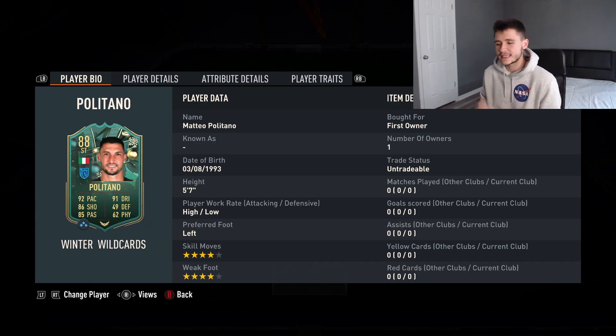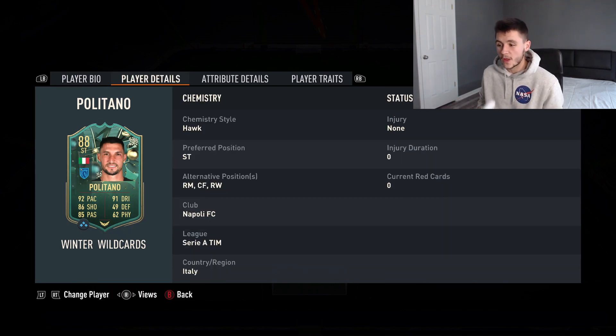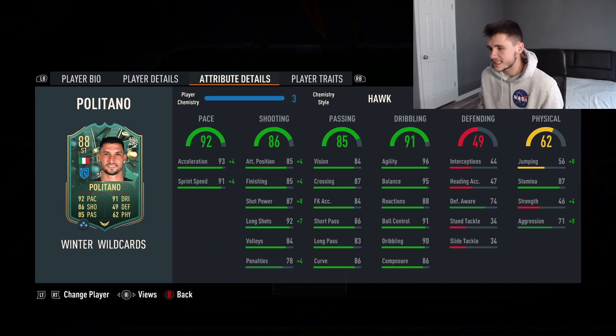Politano is an 88 rated striker from the Serie A, 5'7", high/low work rates, left footed with four star weak foot and four star skill moves. Looking at his alternative positions, there's a lot of versatility — he can also play right mid, center forward, and right wing. His attribute details show 92 pace, 86 shooting, 85 passing, 91 dribbling, 49 defending, and 62 physical.